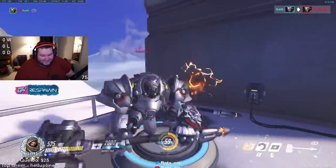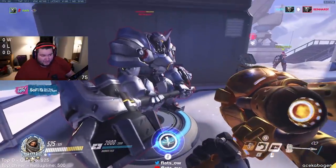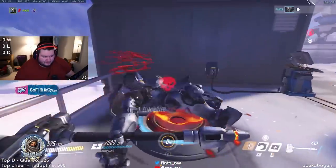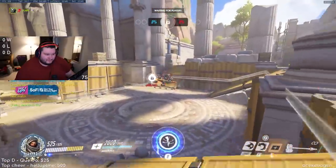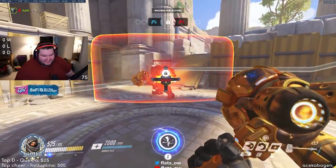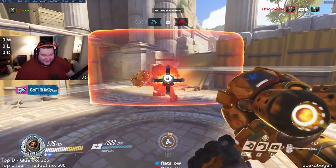You better watch yourself because if you get caught sleeping on the job, you're going down. This can actually get crazy in the Reinhardt duel — he's 525 HP — that is the ultimate way to alpha. And this is what it looks like to shatter into the shield — that's sick.